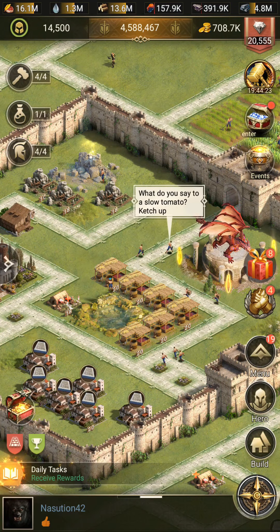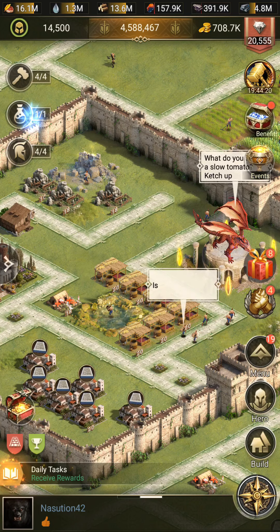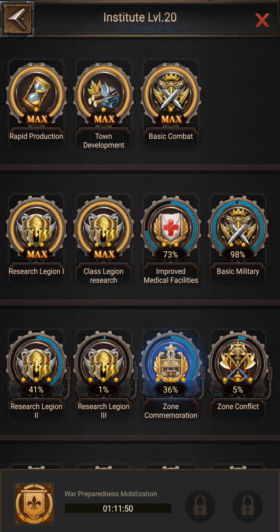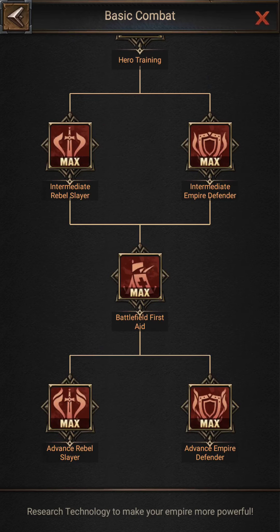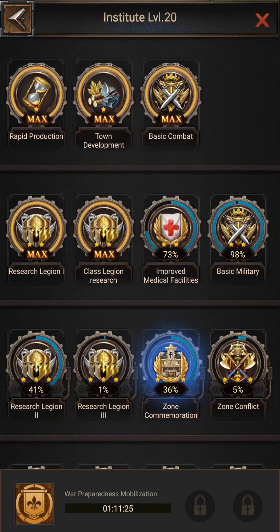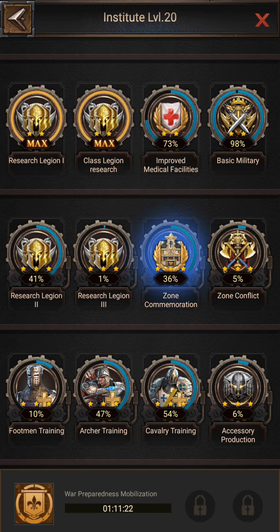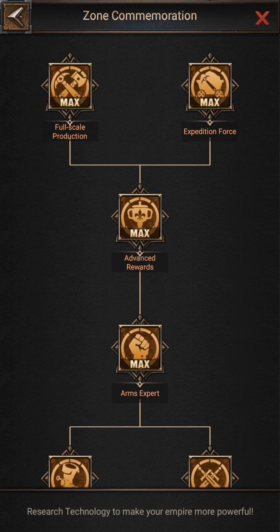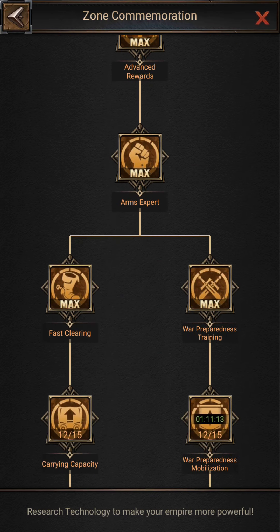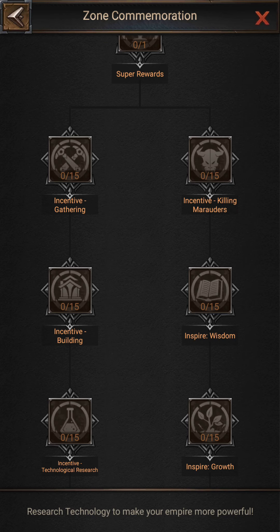Now let's talk about where they are used — and please don't waste them on other technologies. The first priority is the Basic Combat technology. Complete this technology first. When your castle level is low, there are not many opportunities to get Courage Medals, so be patient. After Basic Combat, when the Clash of Province begins, two more technologies will be unlocked. After Basic Combat, you have to complete the Zone Concentration technology next.